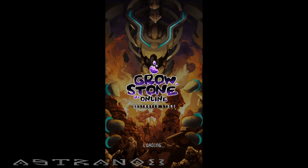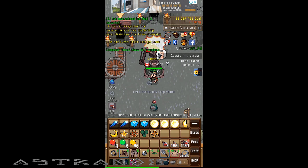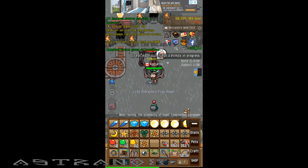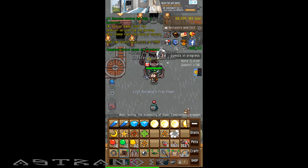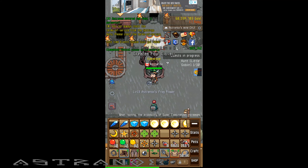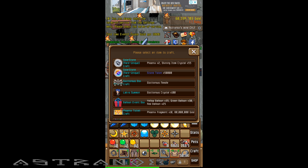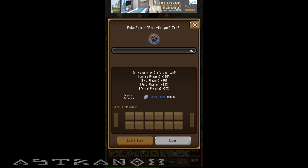So I got 50,000 stones. I noticed it's odd but it's talking about phoenixes — when you go and craft it, it's not quite clear. I don't have much time, I have to go at any point, so I'm doing this one real quick because I want to craft the thing and see what it is. You see solar stone — rare to unique craft — so what's the deal? Do you want to craft this item? And then unique phoenix, epic phoenix, rare phoenix, normal phoenix... but you're talking about solar stone up there, why are we talking about phoenixes down there?